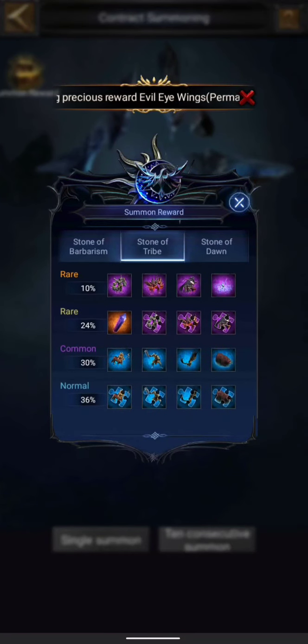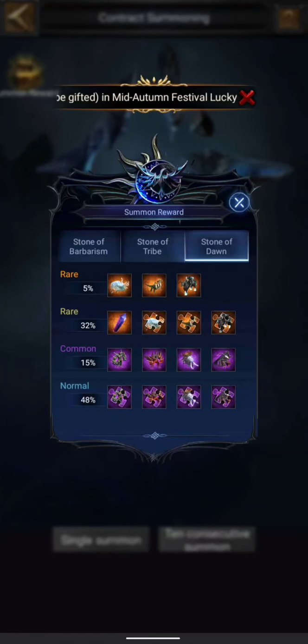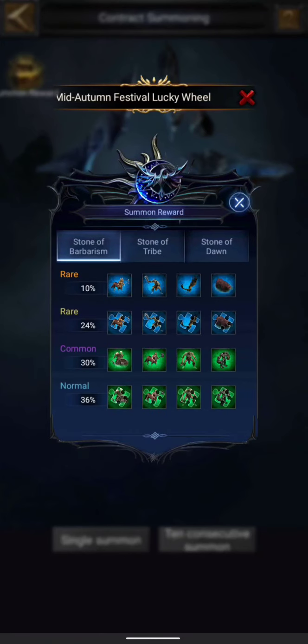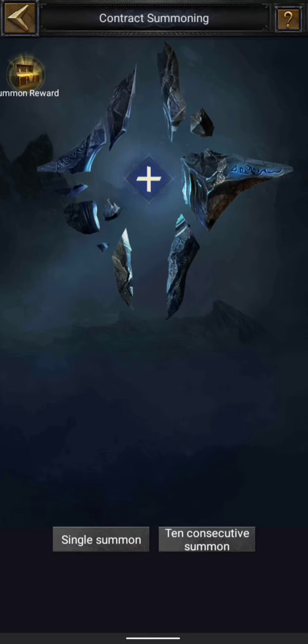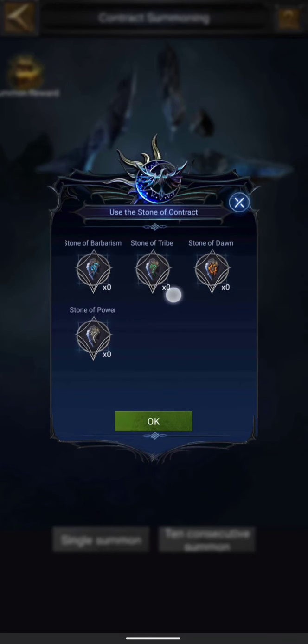There are also common rewards here as well, so it's basically like any other crate opening — there is a pretty low chance of getting these monsters directly. For the Dawn Stone you can get certain monsters, for Barbarism you get others, and for the Power contract you have the one which you already get for free.